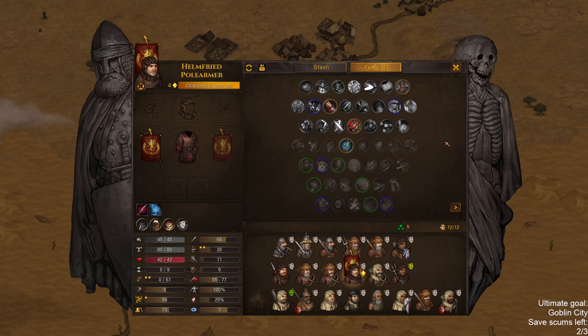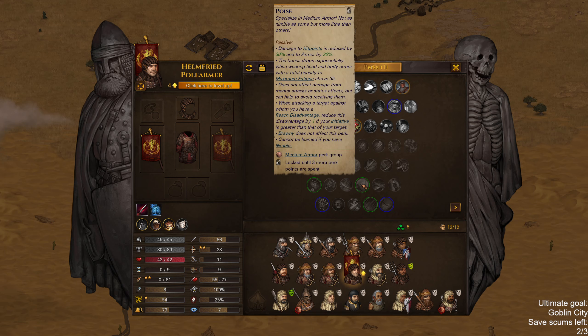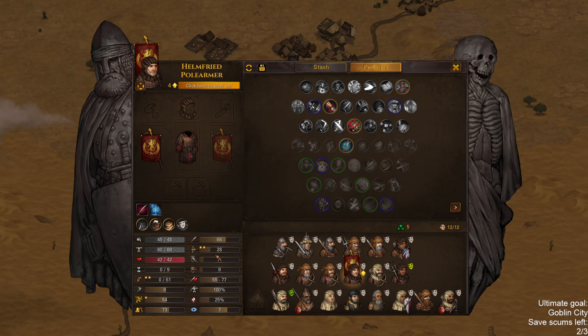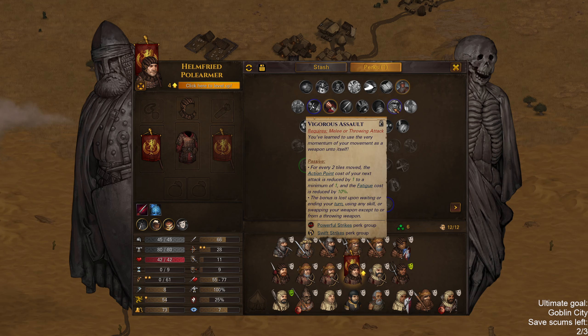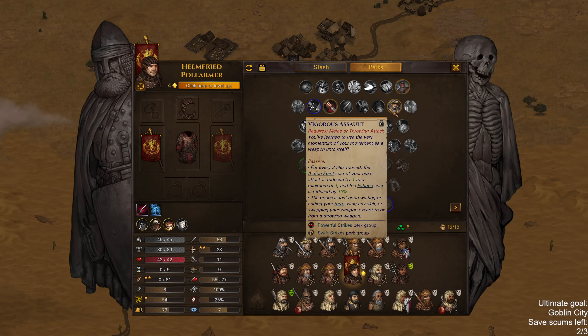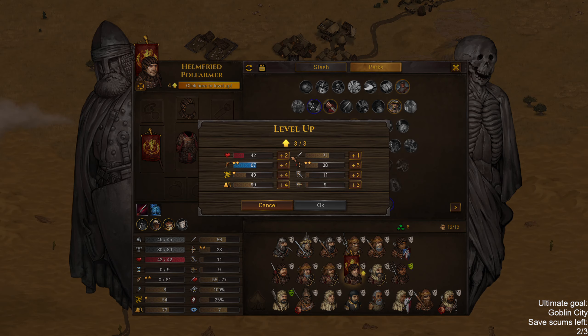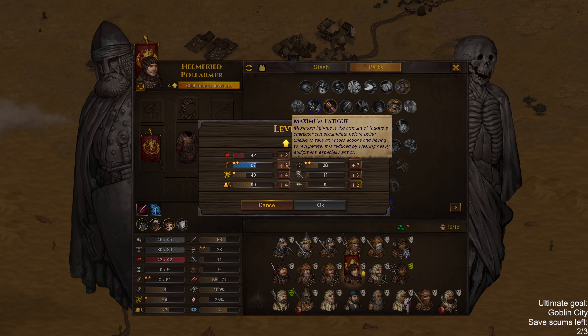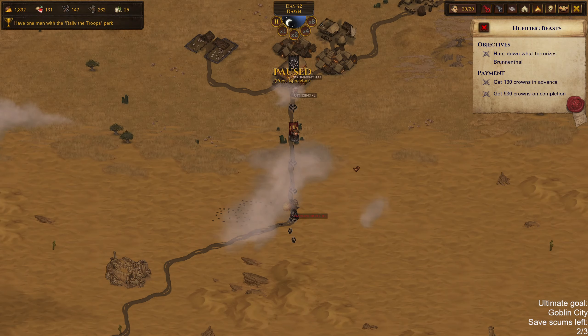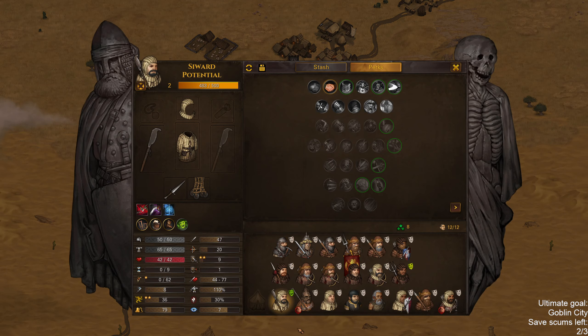Welcome back. I didn't develop Helmfried last time, so let's do that now. I'll probably go with medium armor eventually instead of battleforged, which I was originally going for. He does only have 42 hit points, so let's keep both as an option. I'll take Vigorous Assault here and give him fatigue, resolve, and melee defense.